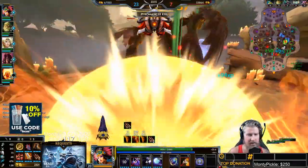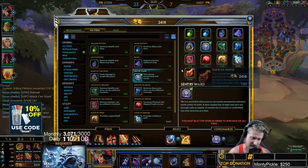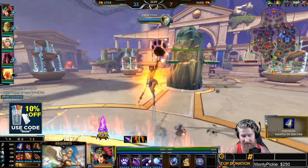As with all gods, if you buy Hydra you're trying to weave in auto attacks in between your abilities to maximize your damage — Awilix is no different. I'm going to pick up Mantle of Discord to help keep me safe.